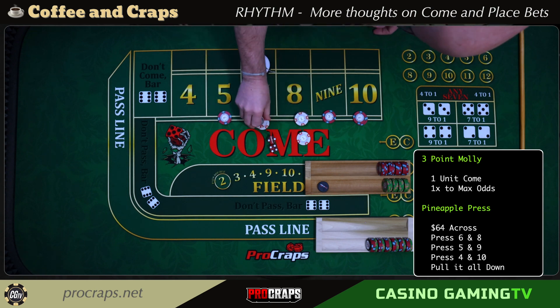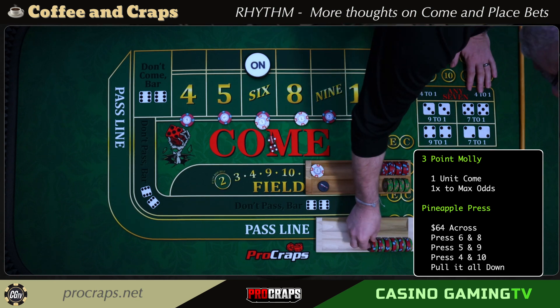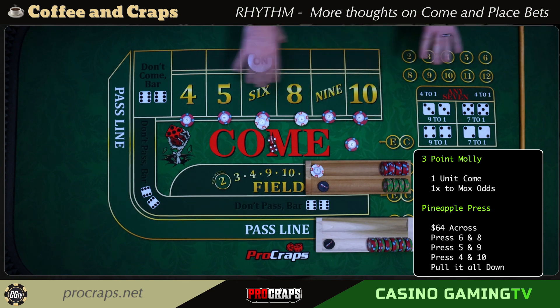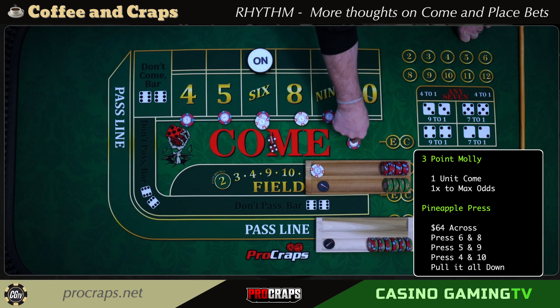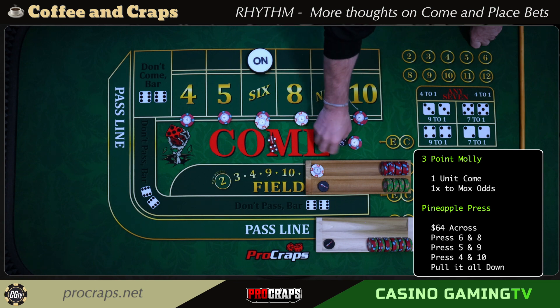The come better is at a $10 table with single odds only, because the bankroll is short. Odds reduce the house edge — the house edge for a come bet is most stout when the bet is sitting right here before a number is set. For those who don't know how come bets work: there's a virtual off button. When the puck is off, the bet wins on a 7 or 11, loses on a 2, 3, or 12. There are four ways to lose and eight ways to win at this moment.